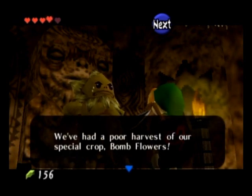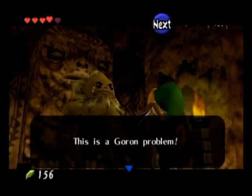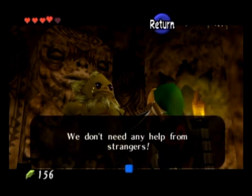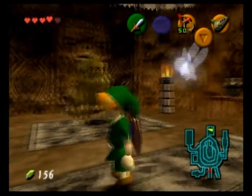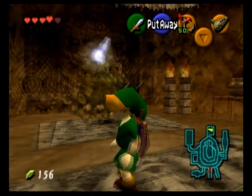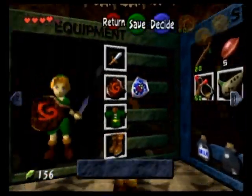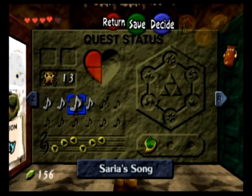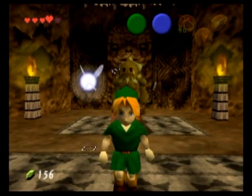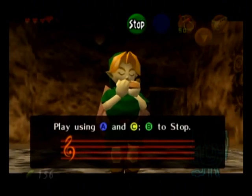He's explaining: our cavern is sealed, we are starving, the bomb crops are everywhere, we don't need help from you. In a nutshell, he's in a very bad mood. But there is a way to put him back in a good mood — remember that feel-good music called Saria's Song? We're going to play that for him, and hopefully he'll snap out of his funk.